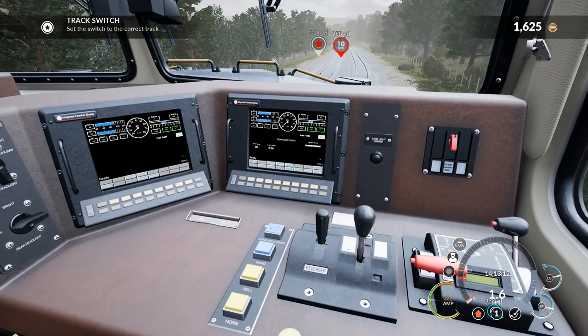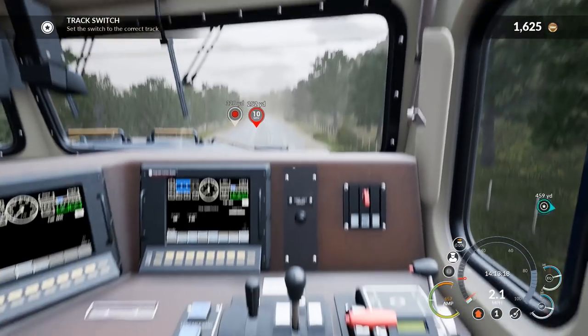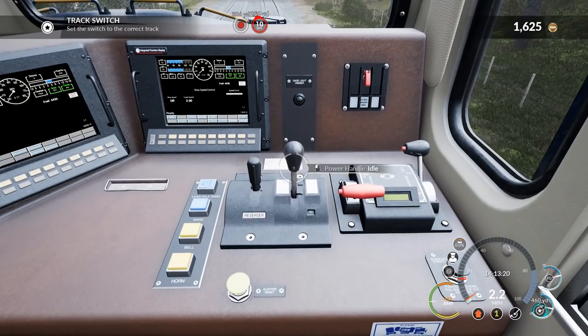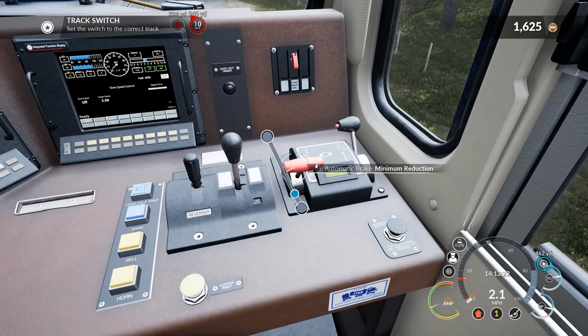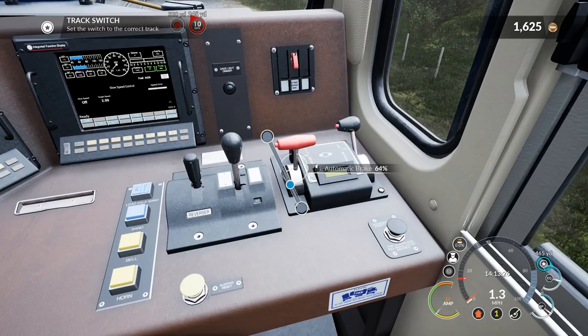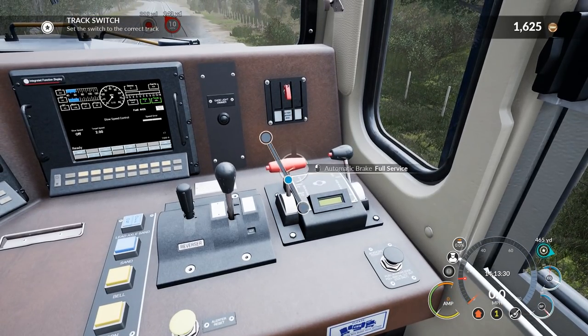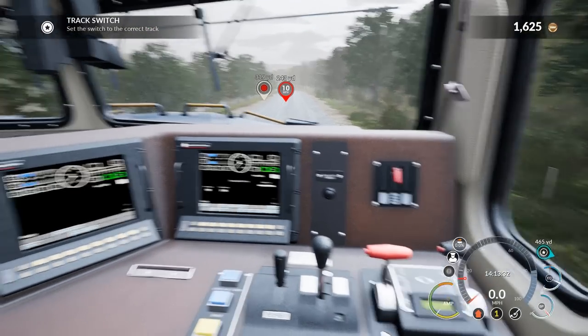Let's go ahead and stop the train completely here. Let's turn off slow speed and bring the train to a complete stop. Go all the way up to full service. Now we can switch the track.